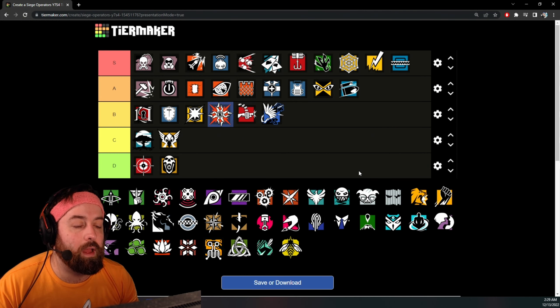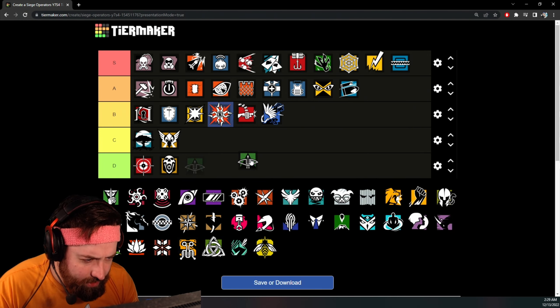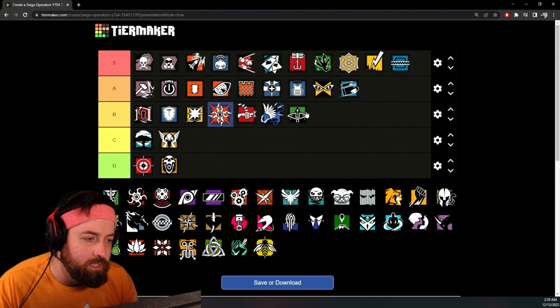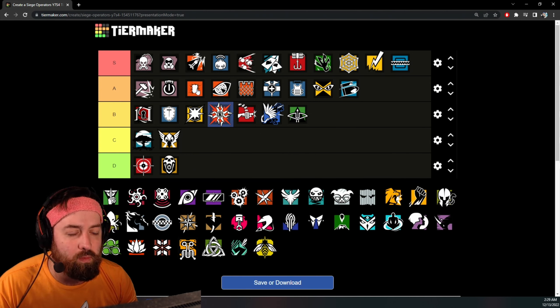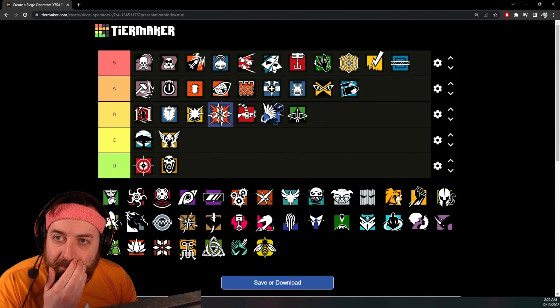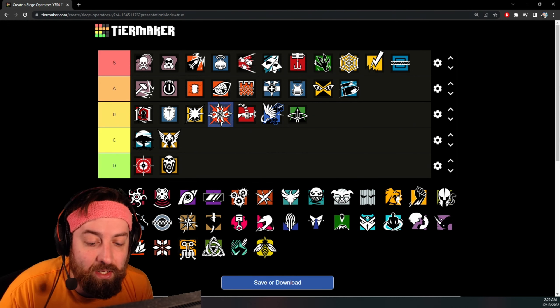Tachanka — B tier. That gun is great, tied with a zombie — nothing really bad about it but no scope. Capitão is a bit of an oddball op; I'll place him at B tier for his para. It's a decent gun but it lacks range — it recoils more than Sledge or Thermite. As for Caveira — including her high-damage pistol since it's not tied to her ability. Her ability is the silent step. The SMG is horrible, the shotgun is decent, and the pistol is good, but both are close-range guns so Caveira goes C tier.